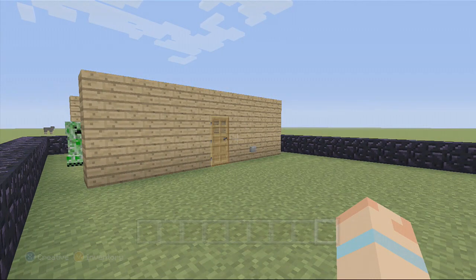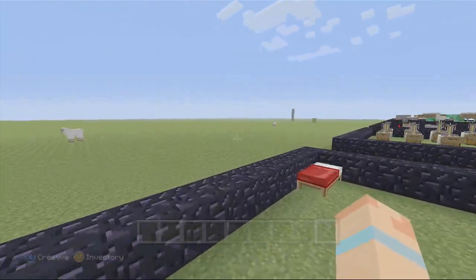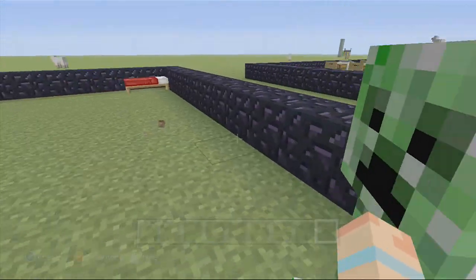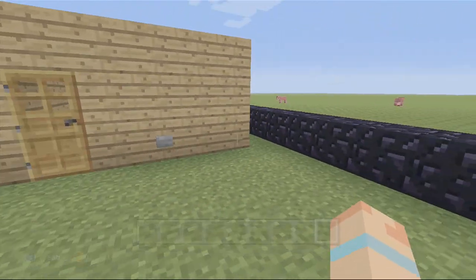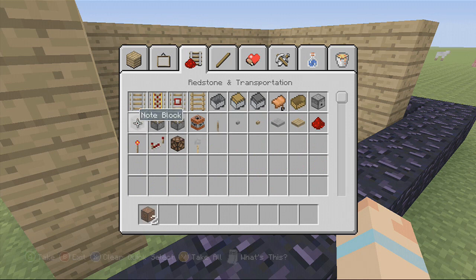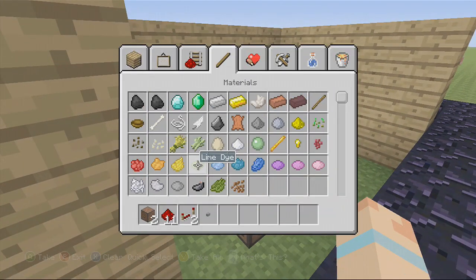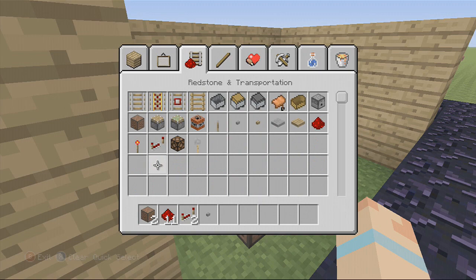Hey everyone, this is Miss Pinkman Radio, welcome back to another video. This is a let's build and today I'm going to be teaching you how to make a doorbell for your house in Minecraft. The only things you need are two note blocks, about 10 pieces of redstone, and three repeaters, plus a button of your choice.